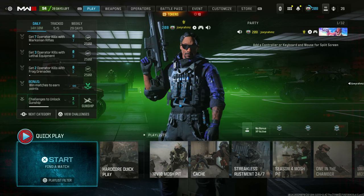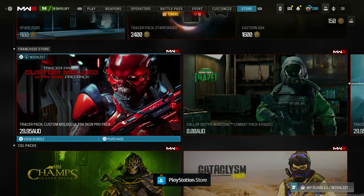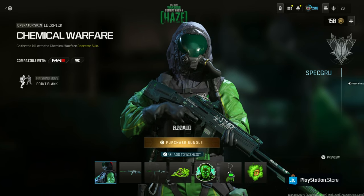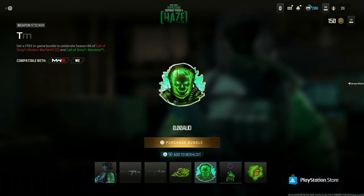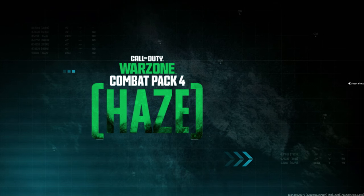So once you enter Call of Duty Modern Warfare 3, go to the store and go down all the way to the bottom. You're going to see this pack right here for free — $0 Australian or American, wherever you're at — and you can purchase it on the spot. It's going to give you this weapon blueprint over here and this weapon blueprint over here as well, along with all this good stuff too. So go ahead, purchase that for free. Add this to the library — that bad boy's purchased up.